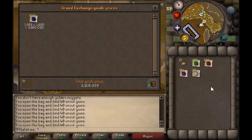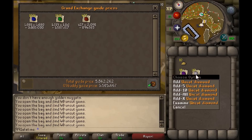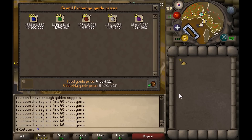So from 3,770 nuggets, as you can see, I got 1,881 sapphires, 1,319 emeralds, 427 rubies, 115 diamonds, and 18 dragon stones, which totals about 6.3 million GP. Not too bad as a little extra bonus on top of 99 mining.